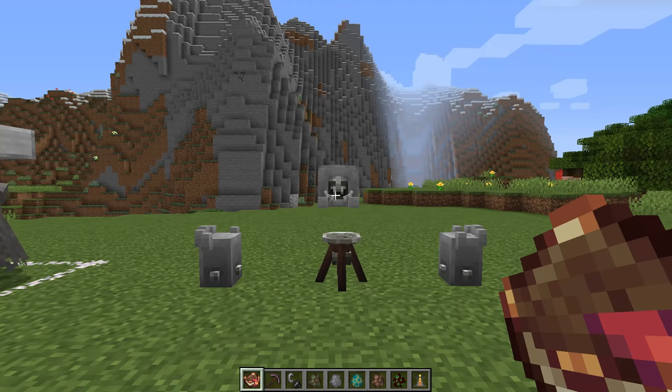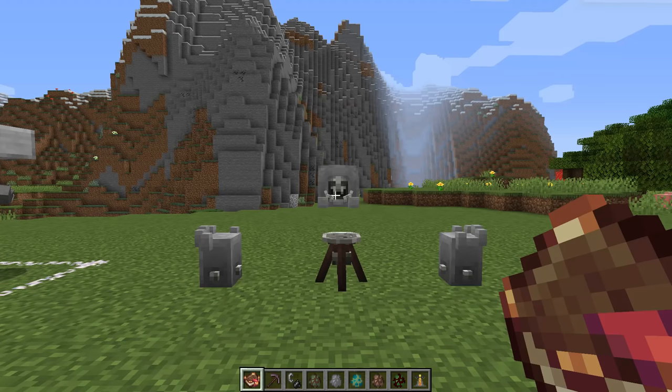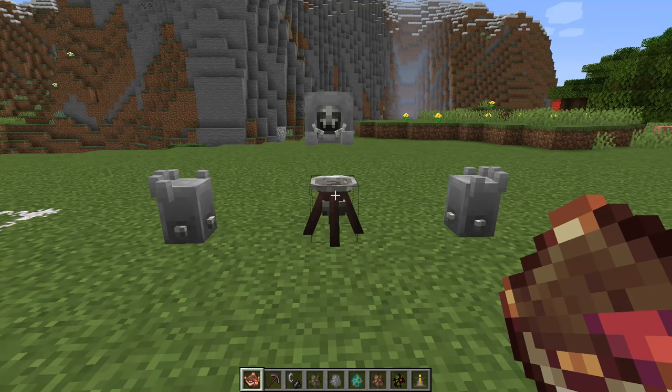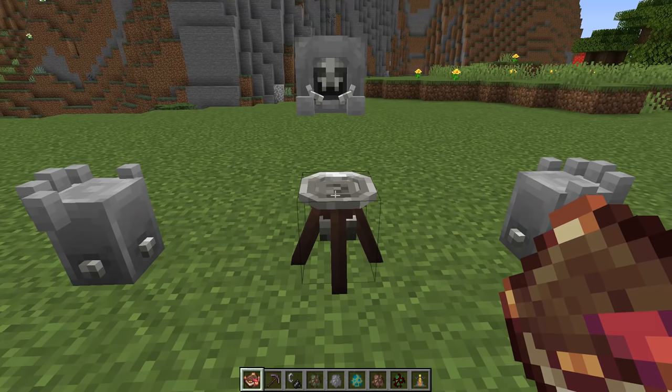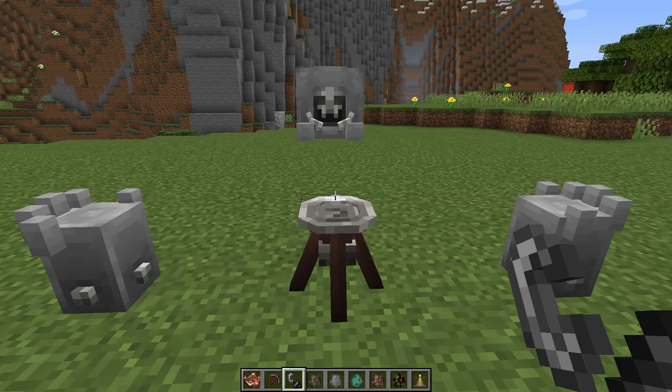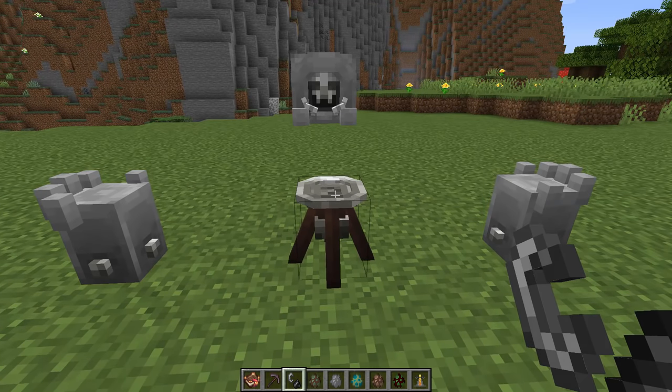Now we can move into the second chapter — rituals. There are three different types of blocks you'll need to conduct rituals. The first is the brazier, which is the central focus point for all rituals. You place an item in here and eventually light it with a flint and steel to initiate the ritual. Some rituals are one-off and finish when done; others are persistent and can be stopped by right-clicking with an empty hand on the lit brazier.